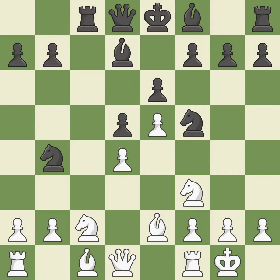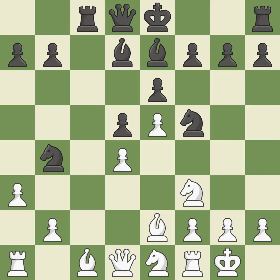This misses an opportunity to develop a queen off its starting square — it is a mistake. A pawn kicks the opposing knight, forcing it to move or risk being captured — it is ideal. The knight is thus brought to safety, which is also ideal.